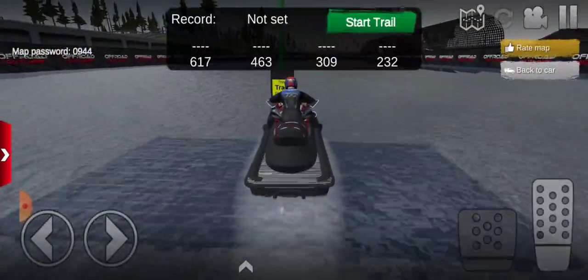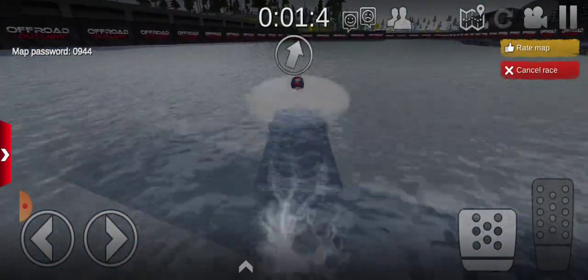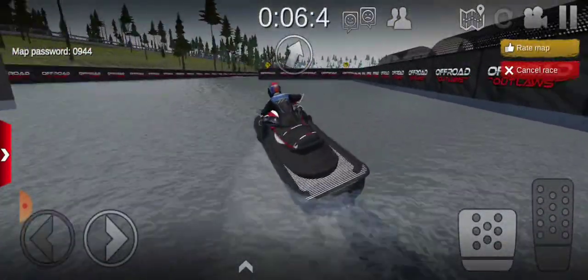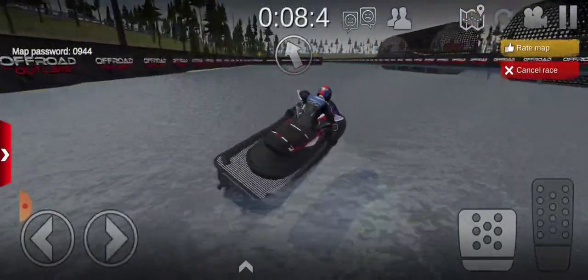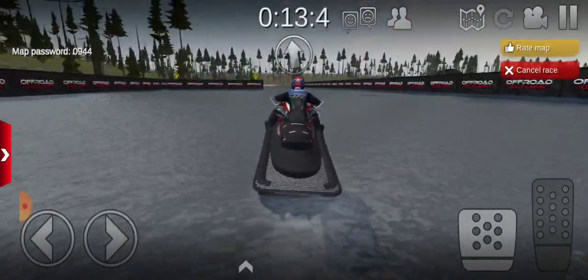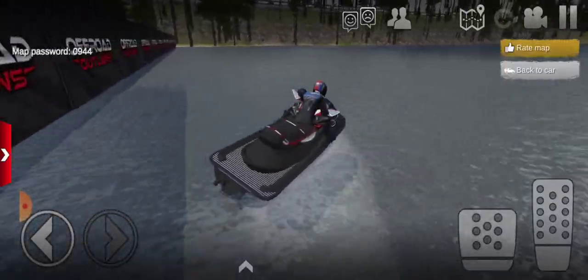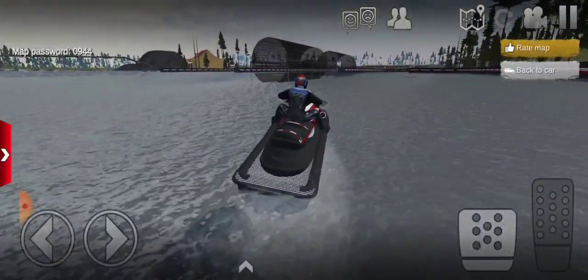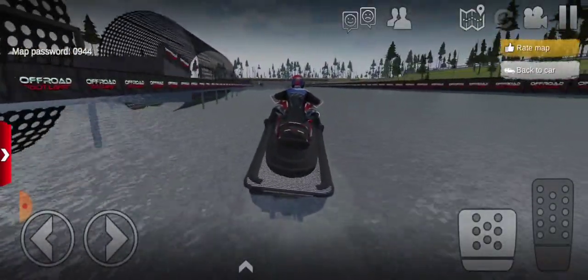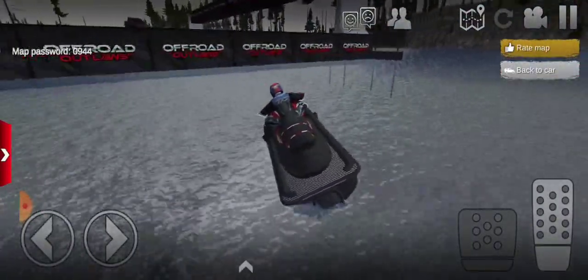First let's do a quick race. Whoa, I don't know what happened there. Okay, just doing some flips and stuff. Let me turn a little bit this way. I haven't driven a jet ski on this game in a while. We came in at 15 seconds — not fast because we kind of messed up at the beginning. Let's try the other race. Man, we got up to speed real quick on that one.